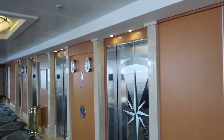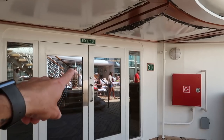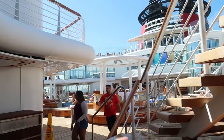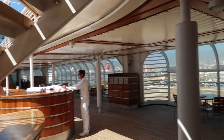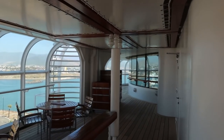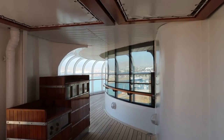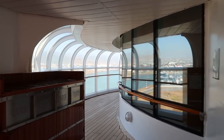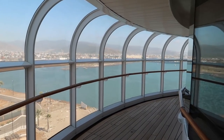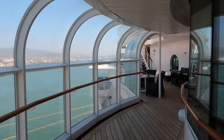You cannot smoke on your balcony — you will be removed from the ship. It is very seriously enforced. You must come to this designated smoking spot past the adults-only pool toward the forward of the ship on the port side.